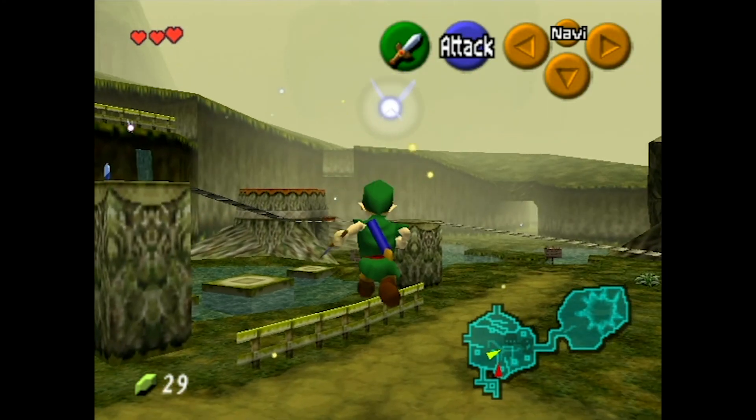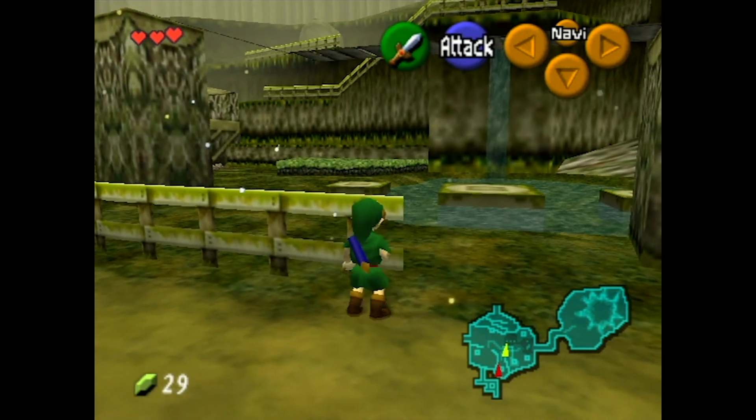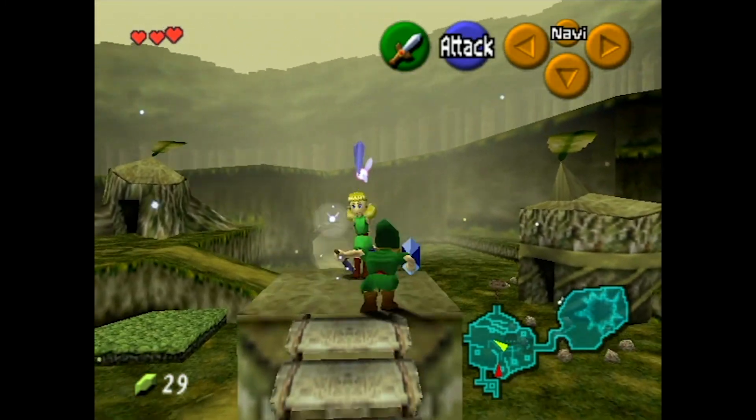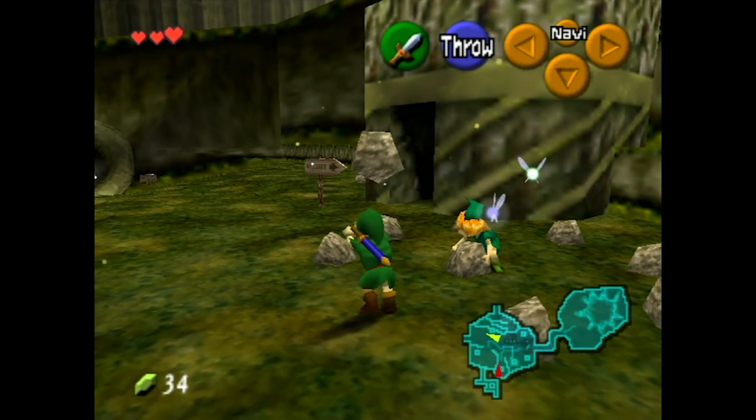You gotta get rupees to enter the shop and buy the shield. If you go to the Great Deku Tree, you talk to a guy named Mido and he stops you because you don't have a sword and shield. So I need to get 40 rupees for the shield. Also, I don't feel like walking — Lester, I can defy physics!